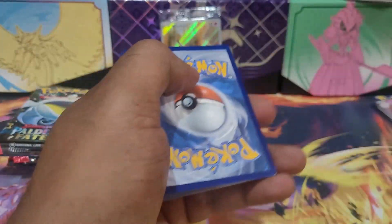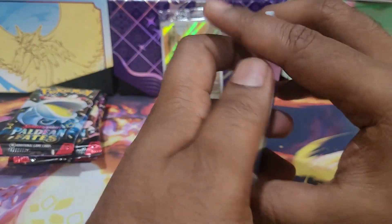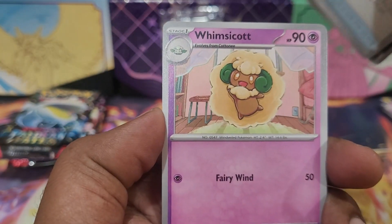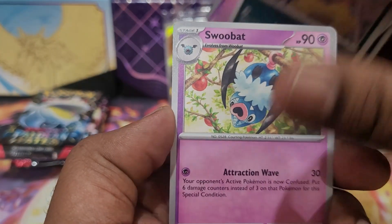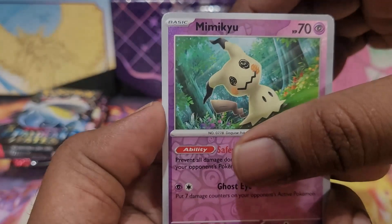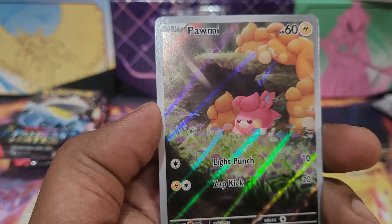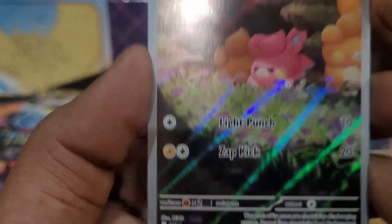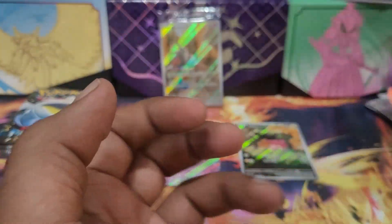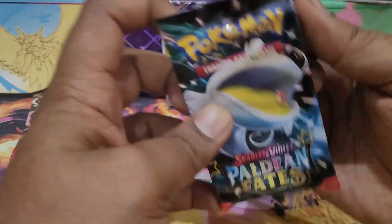In pack number three we have a Darkness energy and the Natu rare candy. When is it — got Scrafty, Swoobat, a Mimikyu reverse. Anything behind? A poor Illustration rare is pulled and sent to the back. So we go in again.